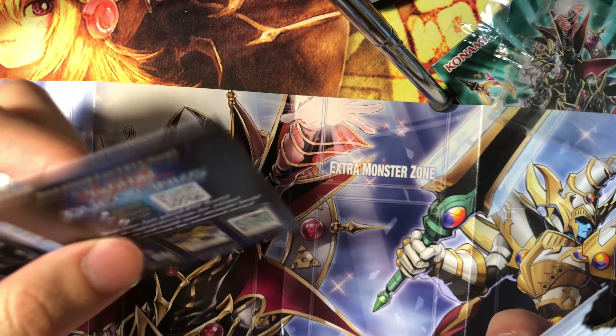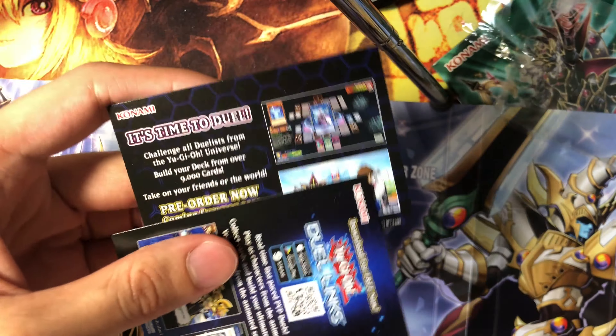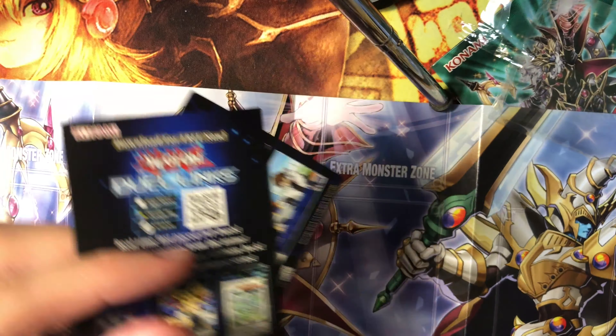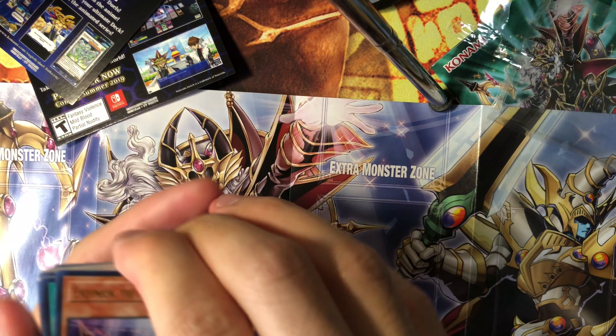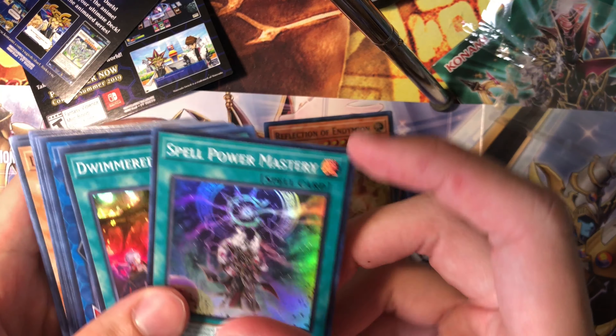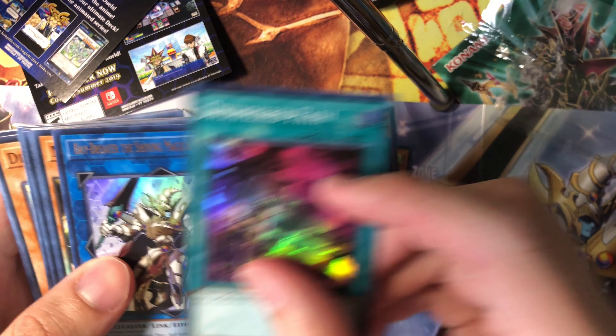We have Legacy of the Duelist advertisement cards. Anyway, let's move on. We have Master of Magic, Reflection of Endymion, Spellpower Mastery, and Dwemer Path.